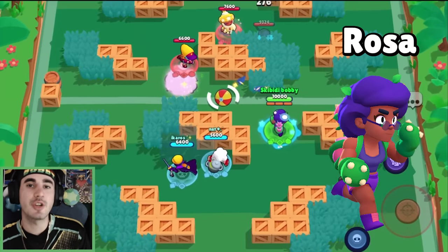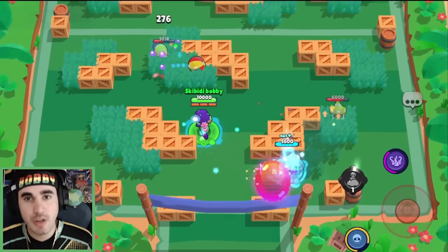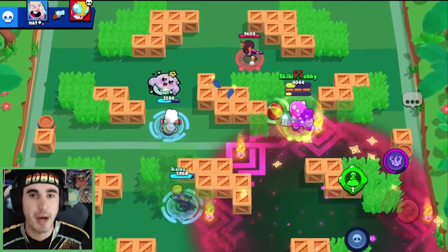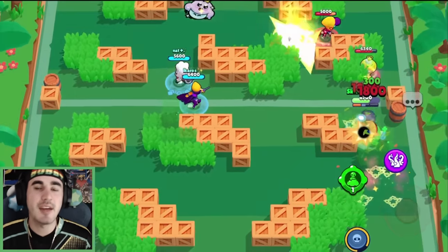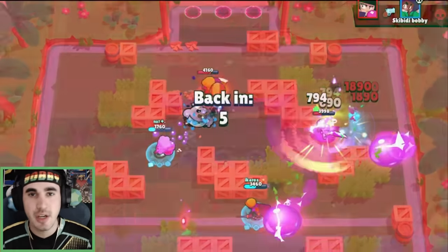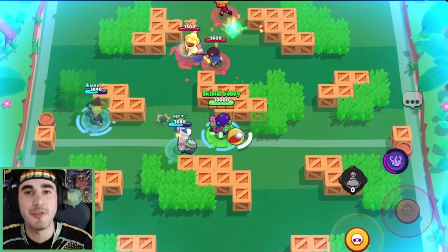Coming in at number eight, we have Rosa. I think Rosa is currently the best tank in the game. She has pierce damage, she gets super from getting hit, she has a really good hypercharge, and both of her gadgets and both of her star powers are really good. Rosa is kind of an easy shot to hit, which makes for a very, very good tank. If you're a tank main, I would highly recommend leveling up your Rosa and pushing her as much as you can right now because it's a very good meta for Rosa. Rosa doesn't get as countered by tank counters as other tanks do, so she's in a very good sweet spot if you want to push trophies.